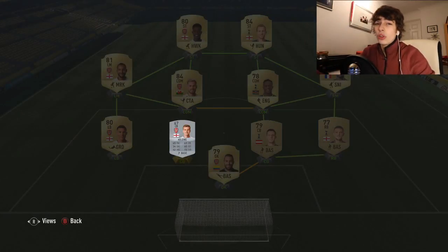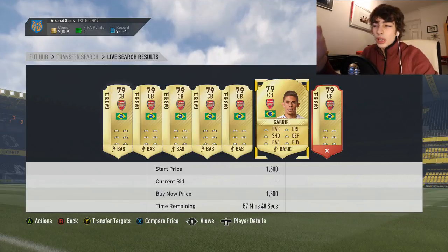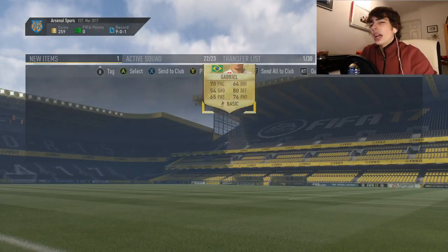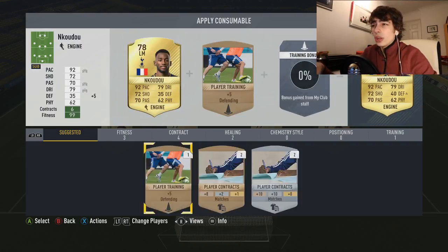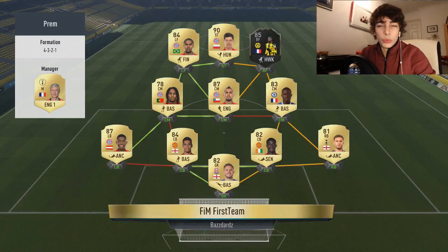We get rid of Holding and we get Gabriel. I was going to go for Mustafi, but I think with an Anchor chem style which I wanted on him - I was trying to sell Holding but he wouldn't sell in time so I just had to get him. We'll go with Gabriel for now - he's not too shabby.